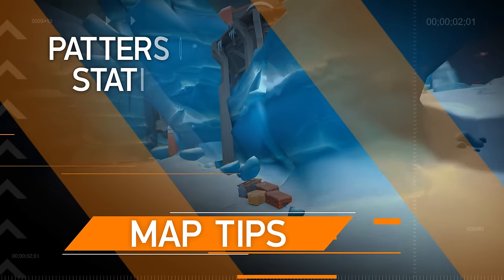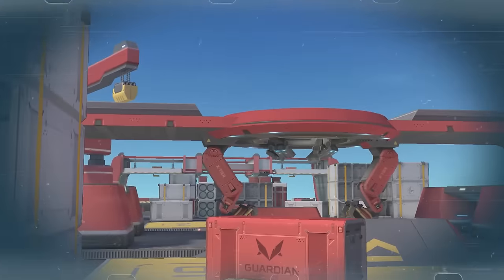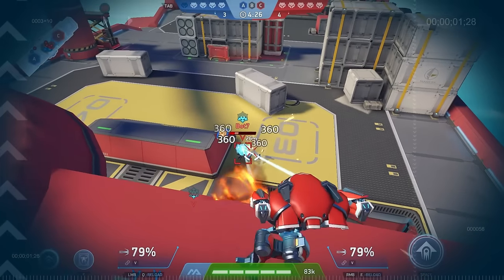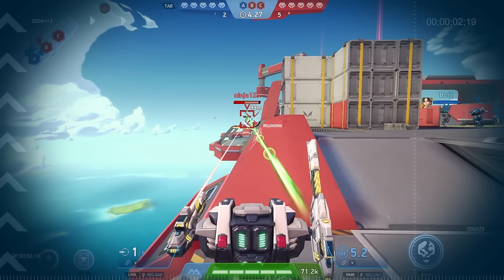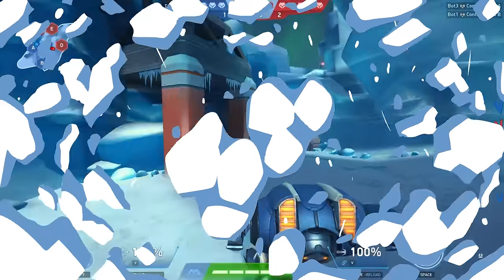Hello everyone, and welcome to our new Mech Arena Map Tips video. For those who missed our first episode dedicated to Sky Ship 11, this series takes a deep dive into Mech Arena's maps to reveal some useful spots you may not have tried. We'll also discuss how to deal with attacks coming from unexpected places. In today's episode, we'll be talking about Patterson Station. Make sure to watch to the end for a bonus tip you don't want to miss.